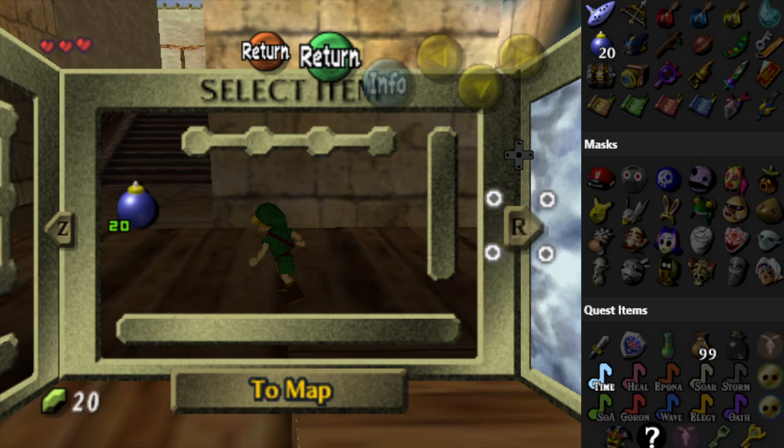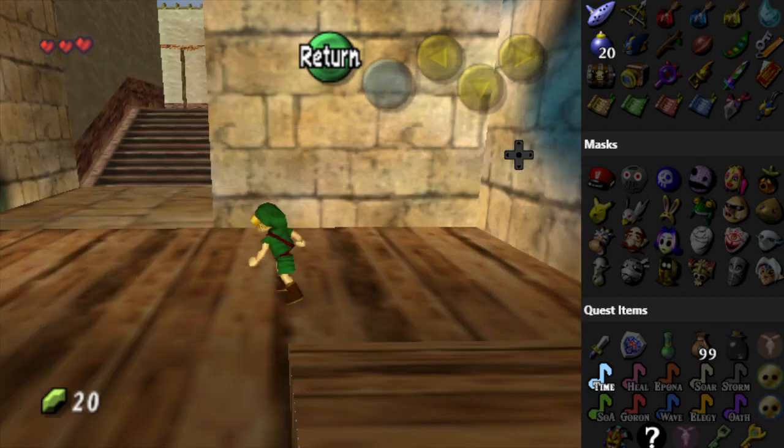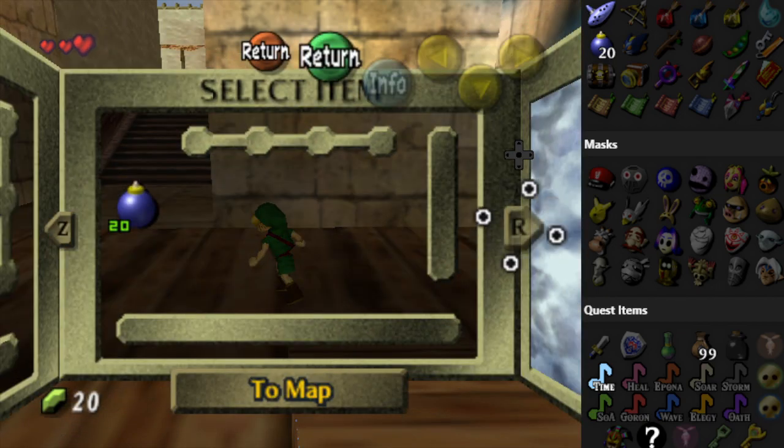Bomb bag shop, bank rupees. I might be better off going back to Ocarina of Time because I have no clue what I'm doing here. Let me try a few things at the very least. I don't want to waste too much time in Majora's Mask because I don't want to lose my progress — I don't even know if I lose my stuff.